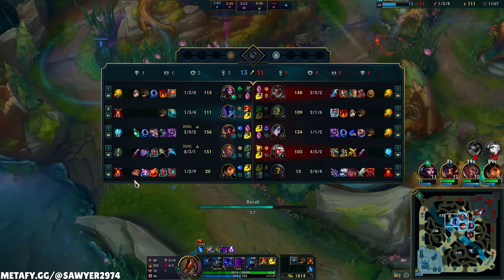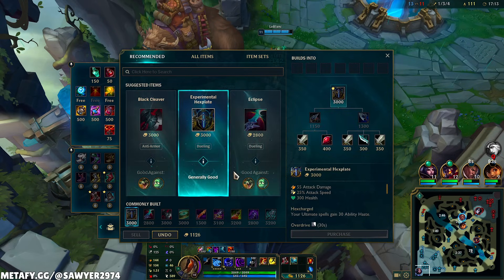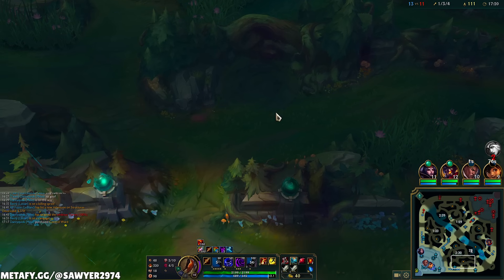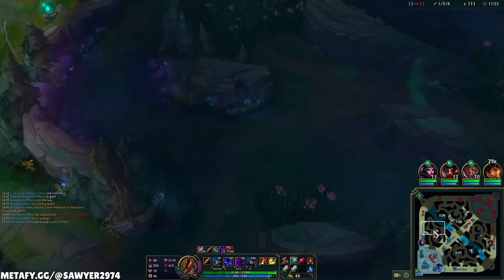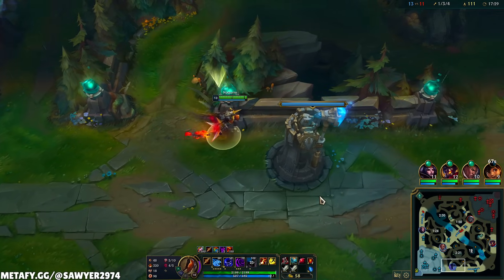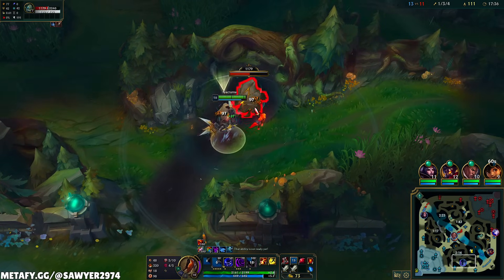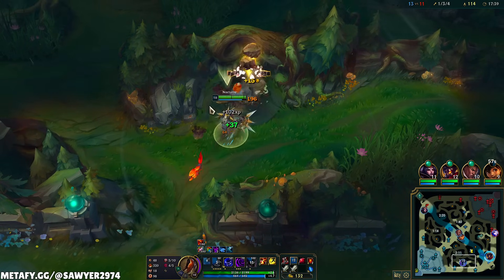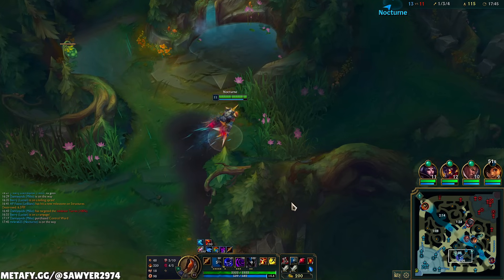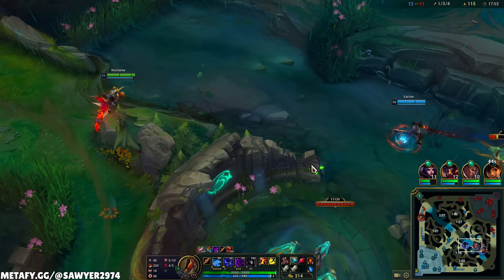Let's reset — that dragon's coming up. We get the empowered recall from taking the Rift Herald. From here, we're going to go Ninja Tabby into the Tunneler. Off we go to the bot side. Now that we're entering the mid game, it's going to be more about blasting off our ulties, not full clearing. 26 seconds on the ulti; once we get level 11, it's up sooner. We have our Ultimate Hunter stacks now. Mid game becomes about blasting off these ulties rather than all that farming we did in the early game.